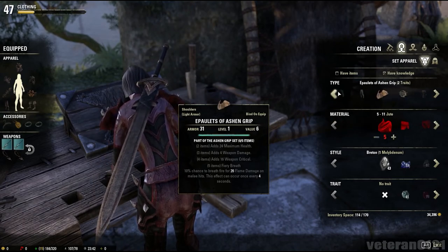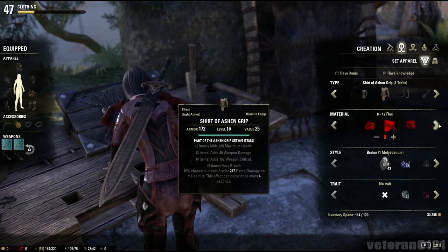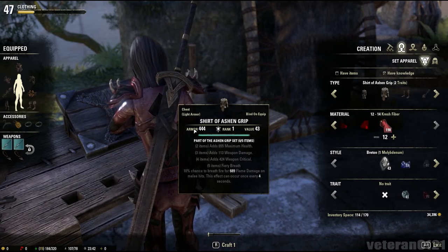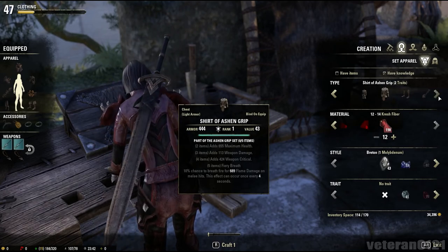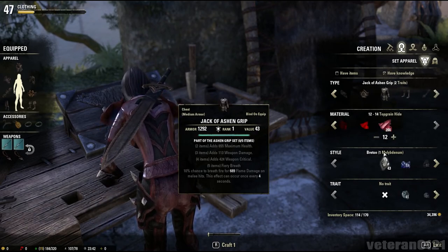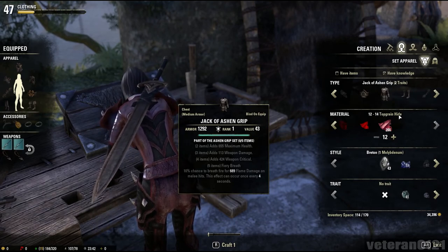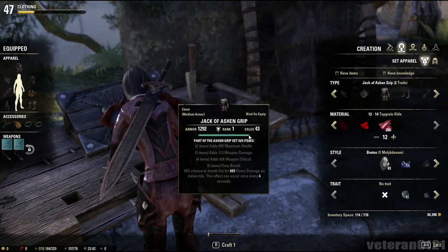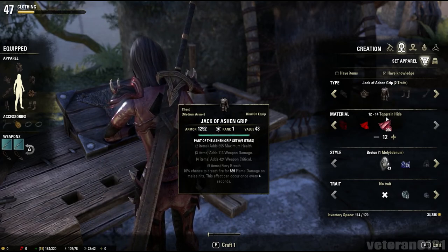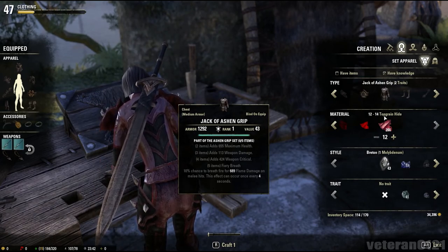There are obviously different materials for both. Like, if you go to light armor, they'll require you to use something like crutch fiber for the level I'm on. And then for medium armor, they'll want you to use some sort of hide material. The materials are different depending on the level — like, top grain hides create armors from veteran rank one to veteran rank three.